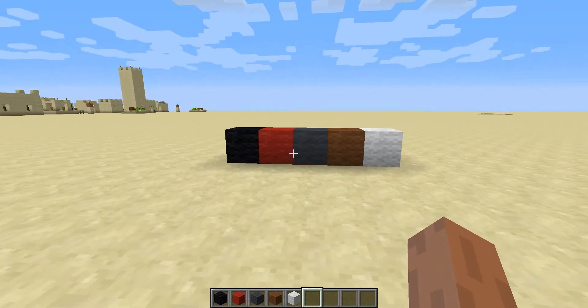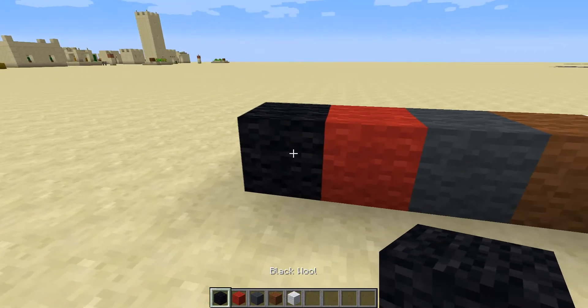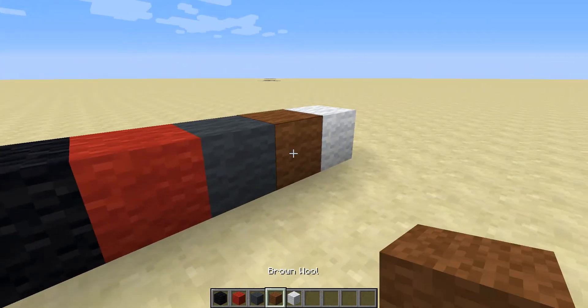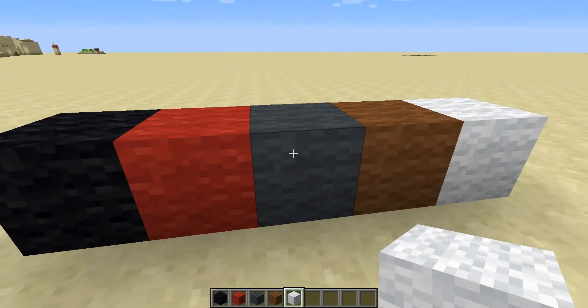The first thing we've got to do is sort out the blocks. What we need is black wool, red wool, grey wool, brown wool, and white wool. That is all we need for the build.